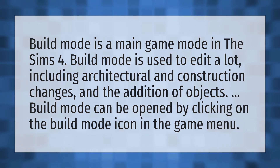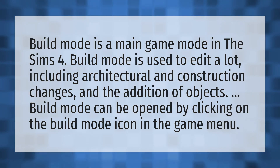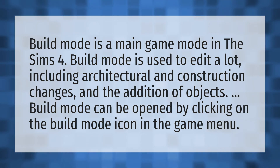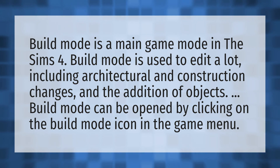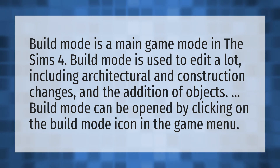Build mode is a main game mode in The Sims 4. Build mode is used to edit a lot, including architectural and construction changes, and the addition of objects. Build mode can be opened by clicking on the build mode icon in the game menu.